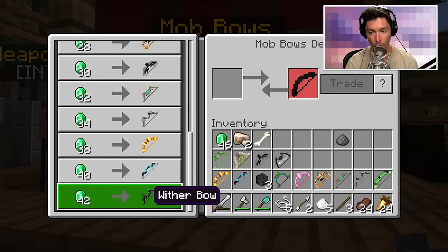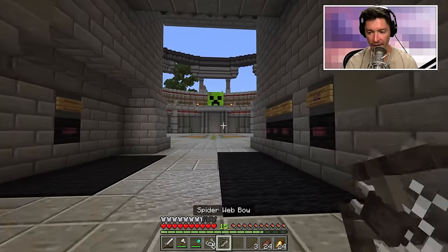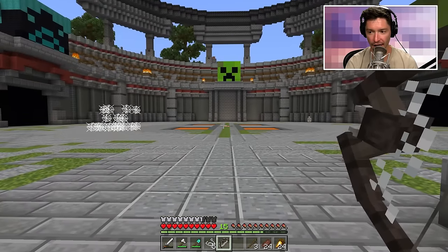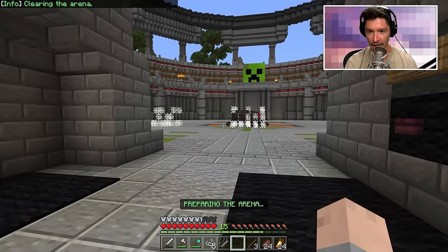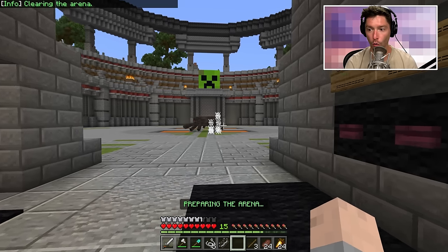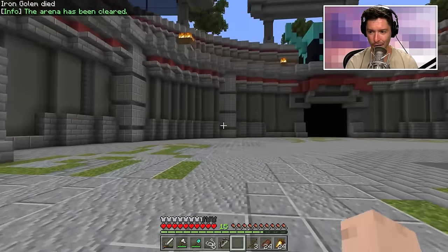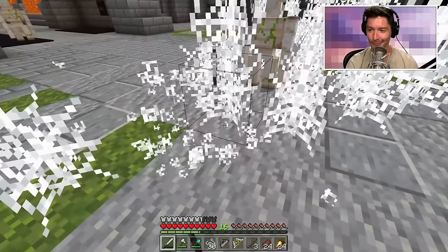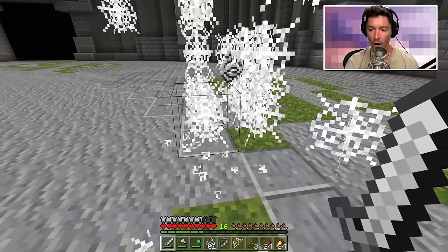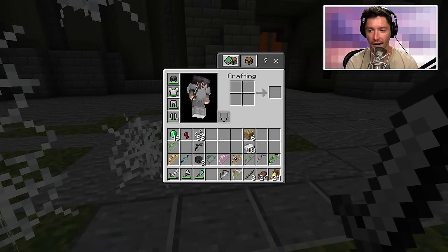Now I can afford the most expensive bow — the wither bow. But I also want the rest of my armor. Let me test a theory: if I shoot the spider web bow into the arena and then say clear arena — oh, it deletes everything. That was not what I was hoping for. We're farming string to get as many emeralds as we need.